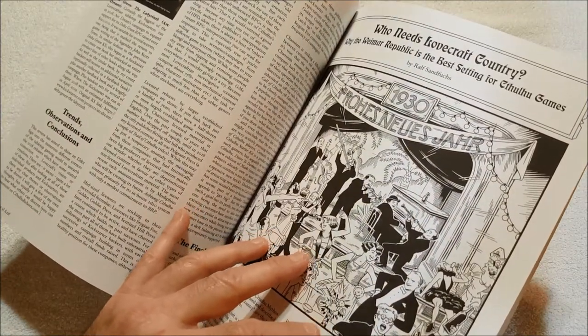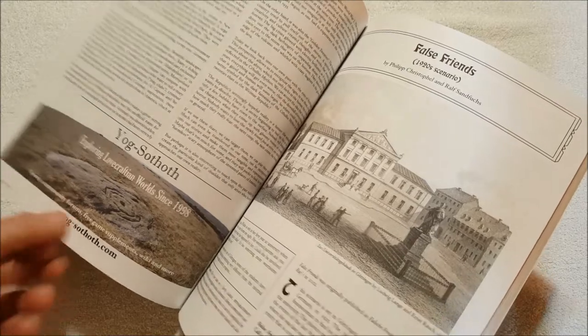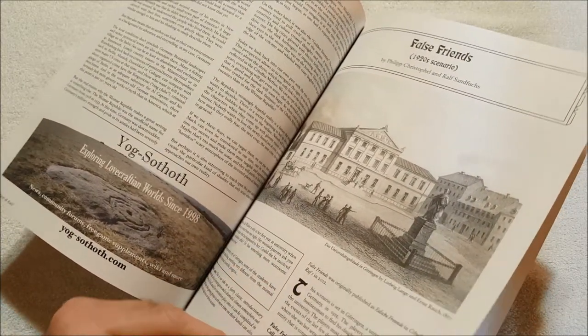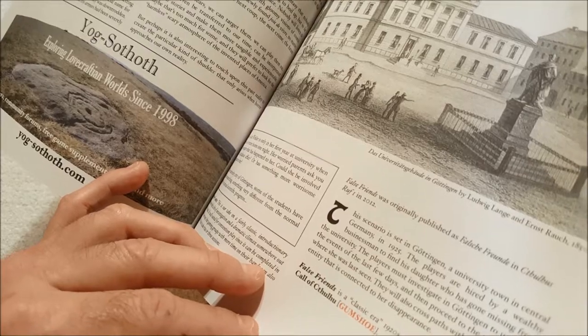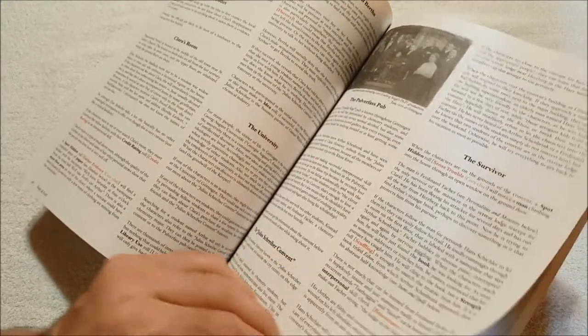'Why the Weimar Republic is the best setting for Cthulhu games' — this actually ties into the Berlin book that just came out recently. Then there's 'False Friends,' a 1920s scenario. It looks like it's for Call of Cthulhu and Gumshoe — they've got the Gumshoe stuff in red.